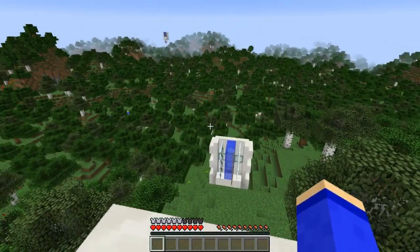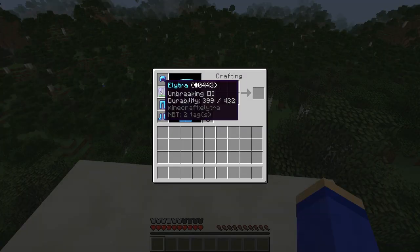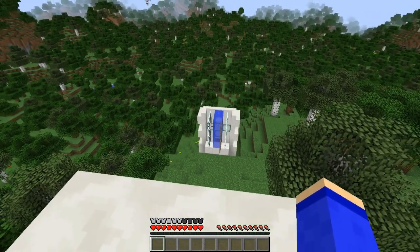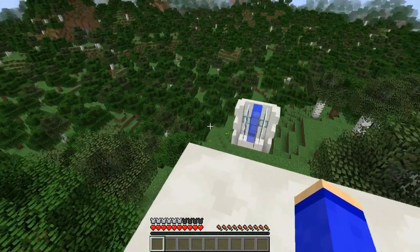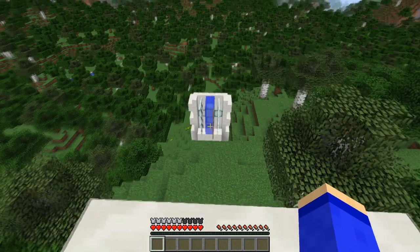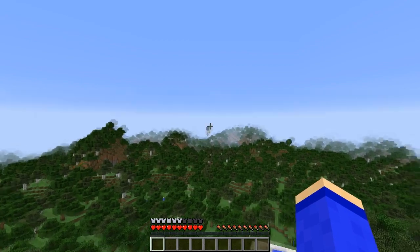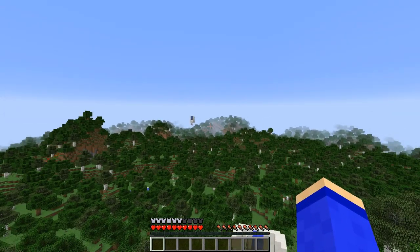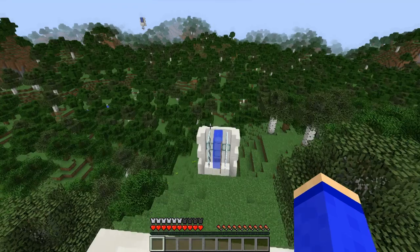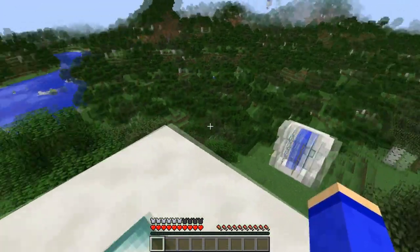Bonjour à tous, on se retrouve pour un super tuto sur un launcher pour les nouvelles Elytra. C'est un launcher qui va être super pratique. Je vous en avais montré un dans une snapshot mais qui ne fonctionne plus puisqu'ils ont corrigé quelque chose sur les hitbox. Là c'est une nouvelle version qui fonctionne, elle est bien mieux que l'ancienne puisqu'elle va vous permettre non seulement de vous propulser dans un premier temps, mais en plus de faire des stations mid-air pour vous repropulser, le tout sans devoir atterrir. Vous restez en l'air avec vos ailes et vous pouvez voyager sur de très longues distances, c'est bien plus pratique que le voyage dans le Nether.